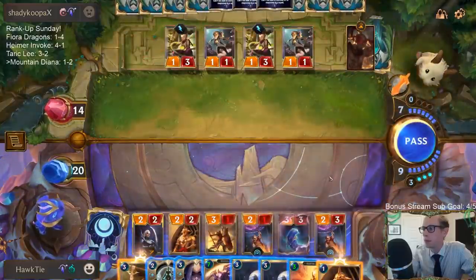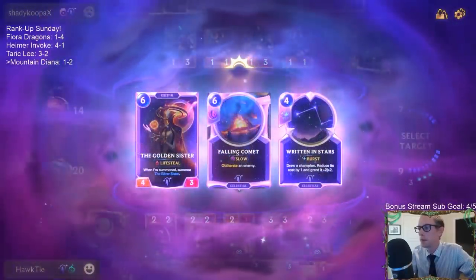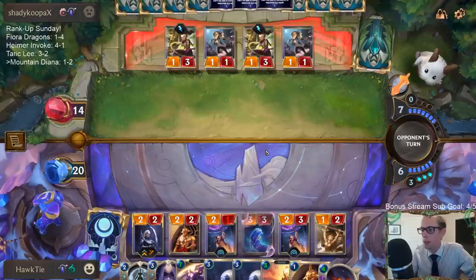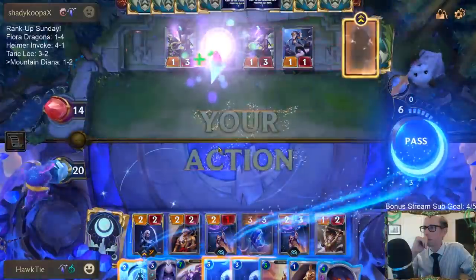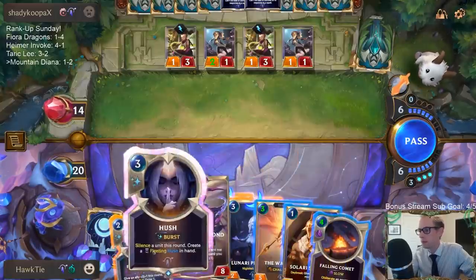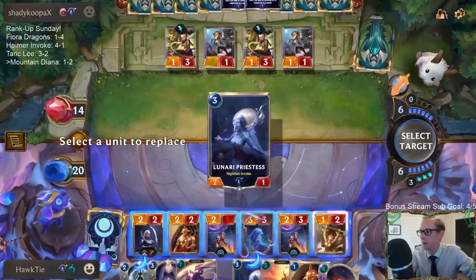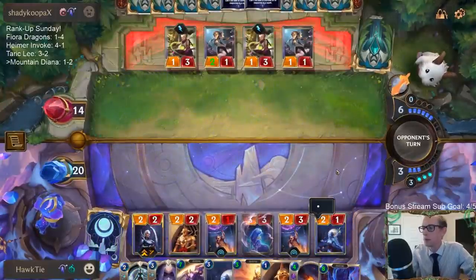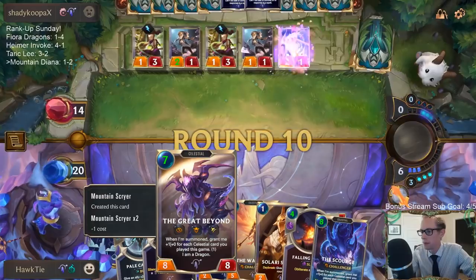They wasted eight mana there. Definitely love having two Mountain Scryers and having these things cost two less. I want to play one Celestial card this game. Lee Sin's their only champion.